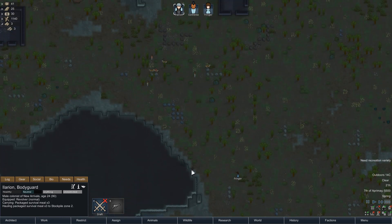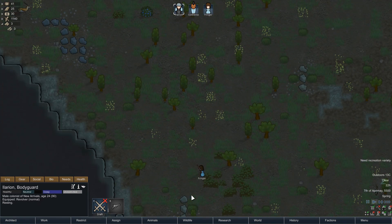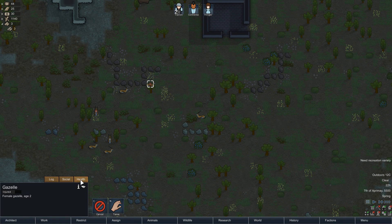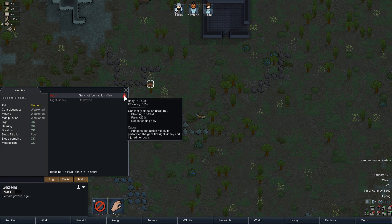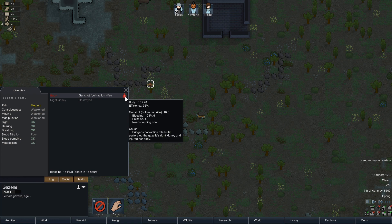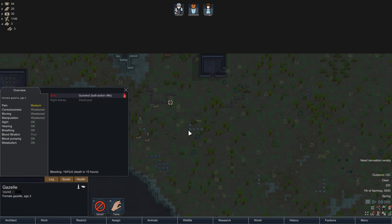Let's watch this guy hunt. Bearing in mind I've got it at three speed — if I put it on one speed you'll see how slow it is. He's not a bad shot really. You can highlight the animal that's been injured, click on Health, and you can see exactly what's been hit. He's been hit in the body, and this little blood icon means he's actively bleeding. The bigger the icon, the more blood loss, and it says at the bottom how soon he'll die. Sometimes with a small icon they actually manage to heal themselves and stop bleeding.